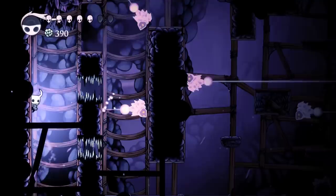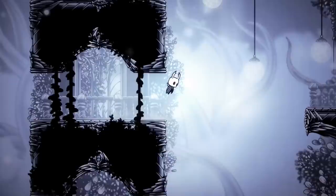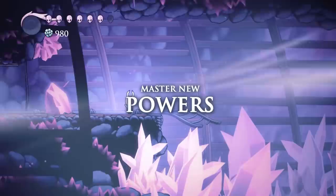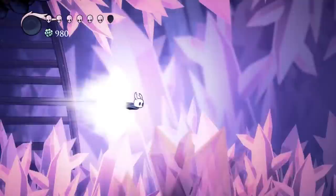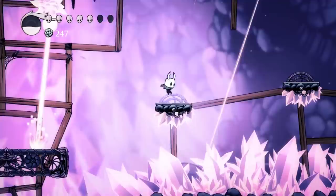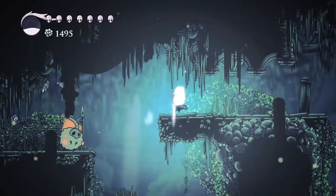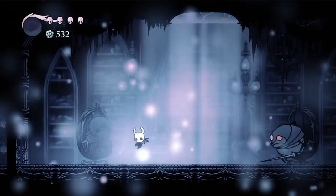Hollow Knight is one of the most challenging Metroidvanias of all time, tantalizing players to power through its punishing combat with a sense of exploration and progression that's nearly impossible to resist. You gain new abilities by defeating bosses and collecting Geo, which is used to purchase items and upgrades. But if you die — and you will die — you risk losing all of your Geo. Yes, it's a bit like Dark Souls, but Hollow Knight is way more than a Souls clone. The world feels genuinely alive, the characters are awesome, and the way you can customize your loadout with new abilities is super rewarding. Plus, at just 15 bucks and with well over 30 hours of content, it's an outright steal.